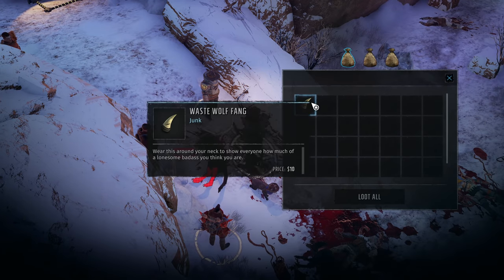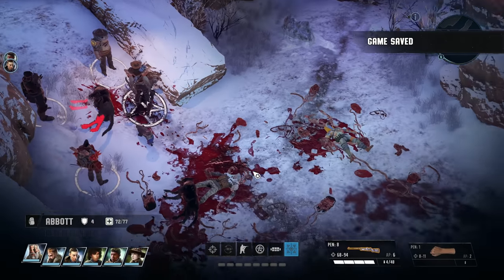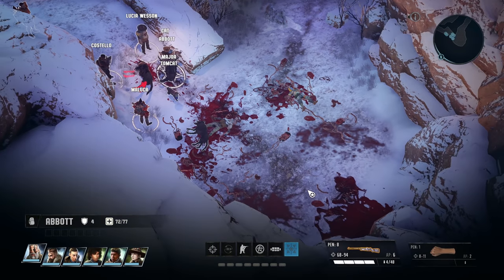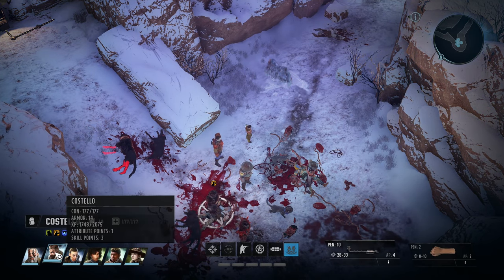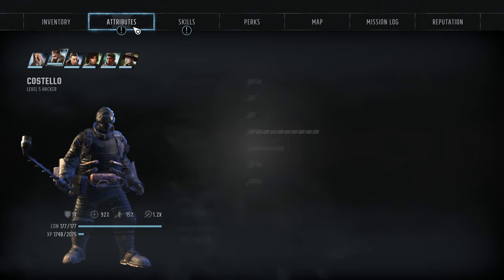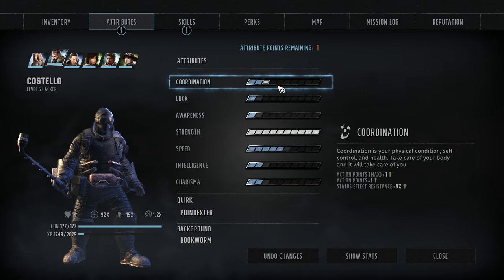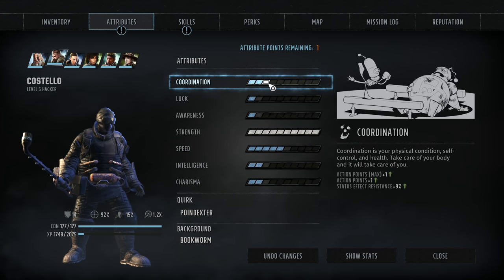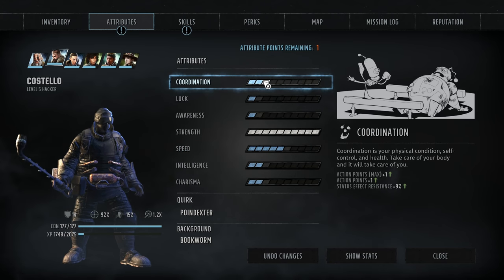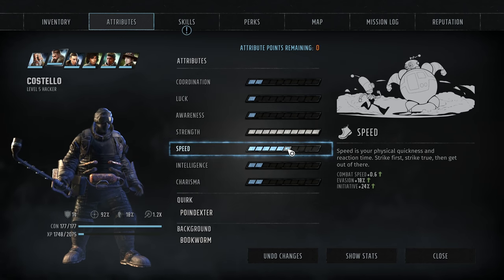What do we got? We got wolf fangs, wolf paws, and wolf pelts — can't complain. Looks like they took everything from this body down here. We leveled up on Costello. So what do we want to do here? We've maxed out strength, we have one attribute left. I'm kind of thinking speed. Speed and coordination on him need to be the next two focuses. This upgrade does not give us an extra action point, so let's take the action points we have and make them a little bit better.